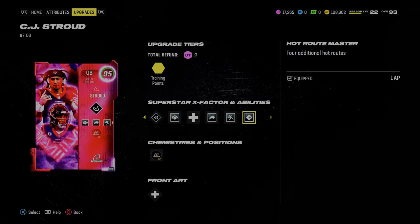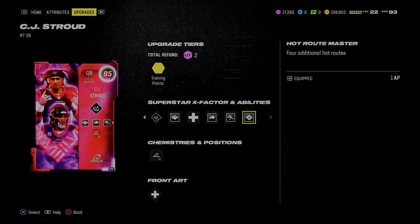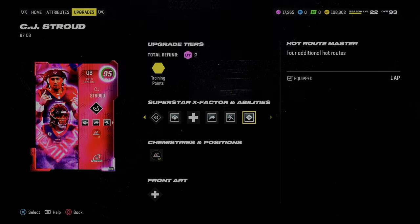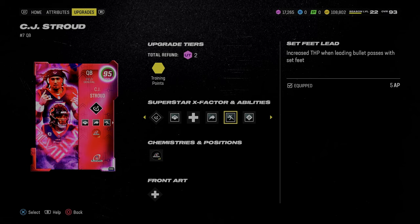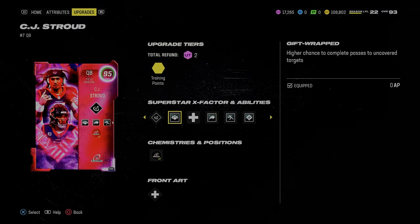That's why he's so expensive — he's worth every single penny. Once you get CJ Stroud it will completely change your offense. You'll be able to access all of the routes while still having the best release and the best stack in the game: Set Feet Lead, Gunslinger, and Gift Wrapped. This is truly the best offensive card in the game.